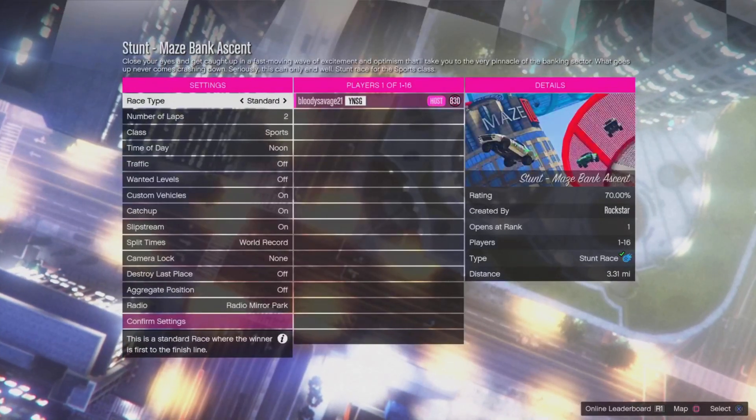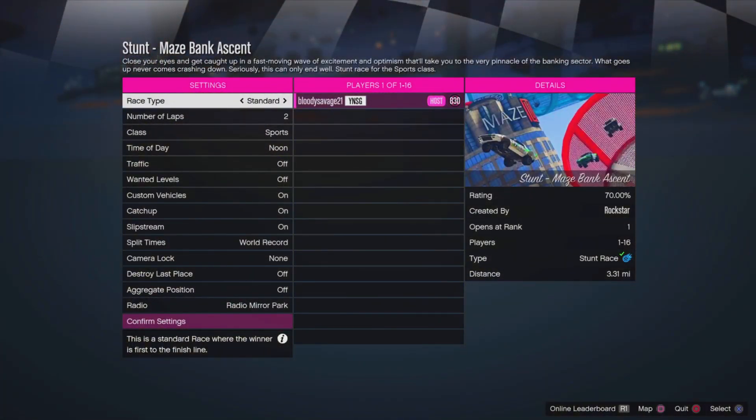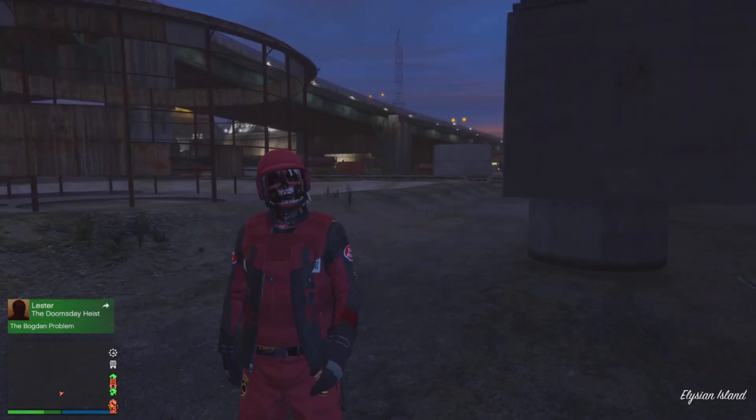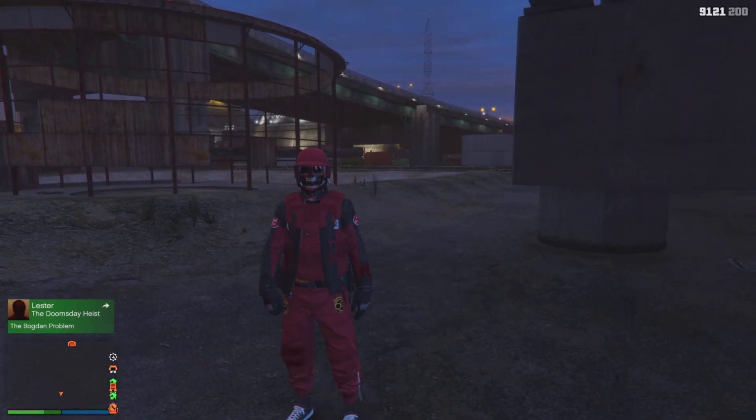If you did everything right and spammed X or A all the way through, you will load into the job and you will see a gray background. You just want to press Circle or B to back out of the job. Once you do that, you'll be off the radar — you'll spawn somewhere and your map should be glitched out like you see in the left-hand corner of my screen.